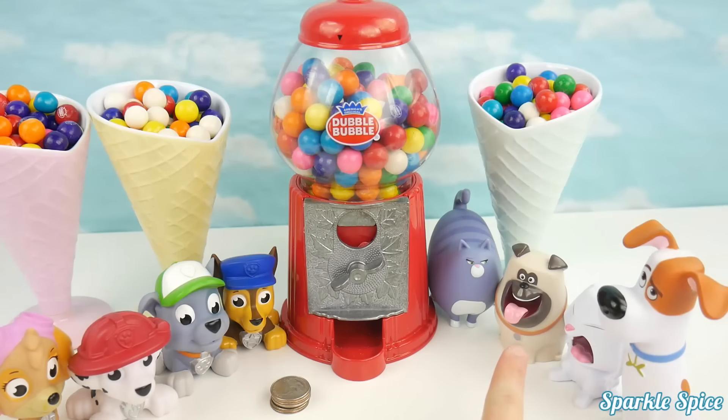Now we're up to coin number four — it's another orange gumball, that matches Max. Here's our last coin, coin number five. Let's see what color we get. It's green — that matches Gekko. Now let's count up how many gumballs each team has. For Team PJ Masks, they have one, two gumballs. That's our winner — Team Secret Life of Pets.